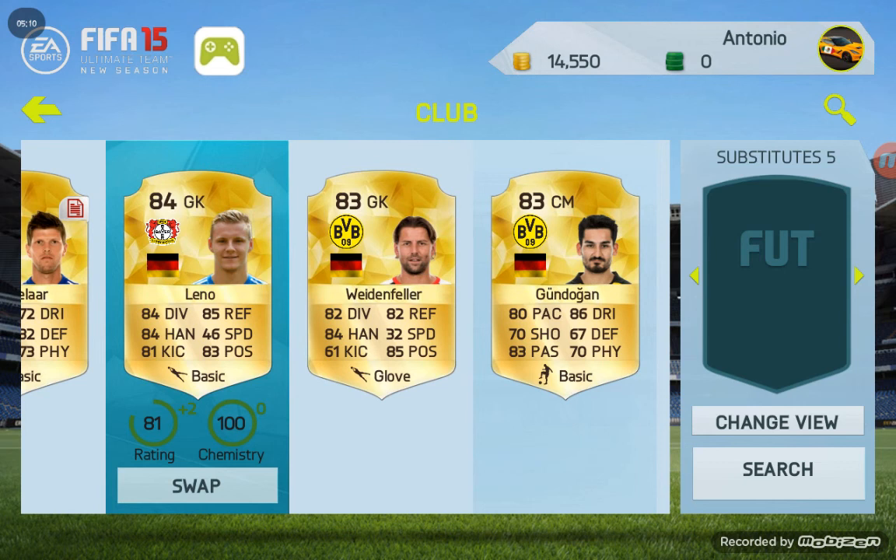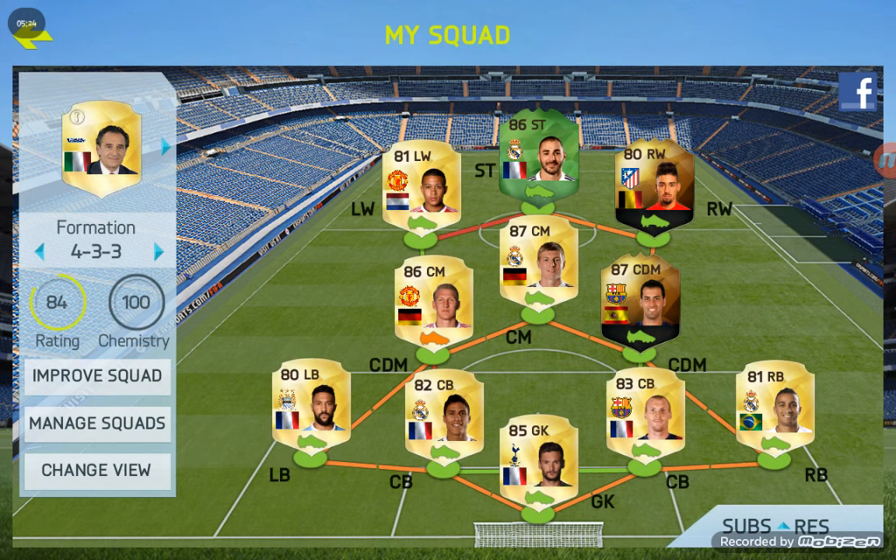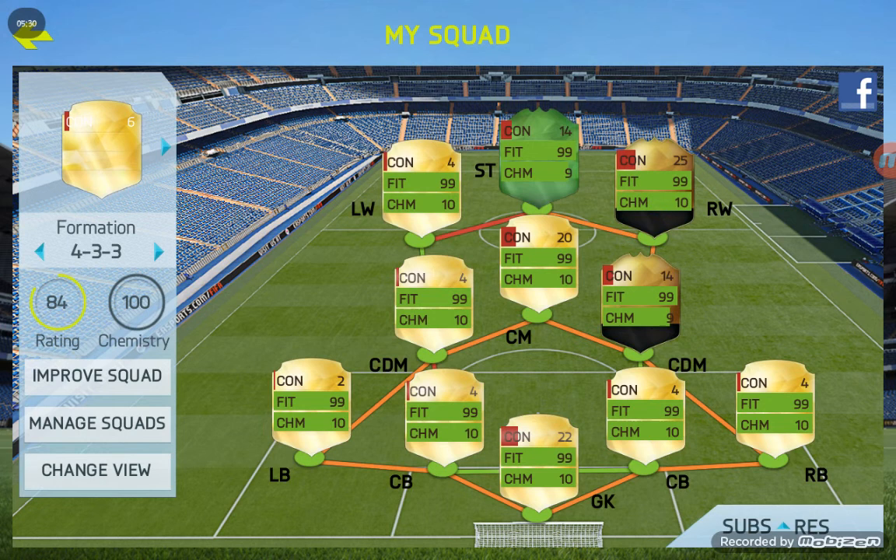There you go — the team gets up to 84 rating and 100 chemistry. Let me change the view. Most of the people are on 10 chem, but two people are on 9 chem. Busquets only has one proof link and everybody else around him is in the BVA league.